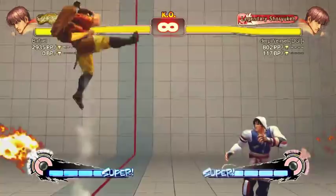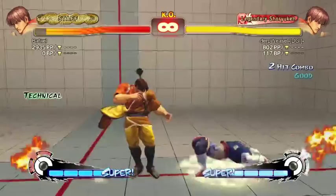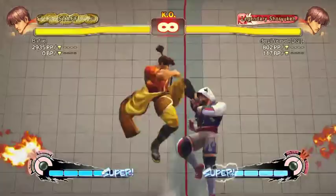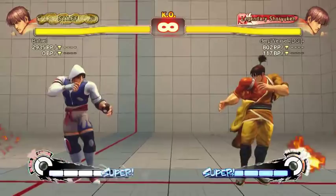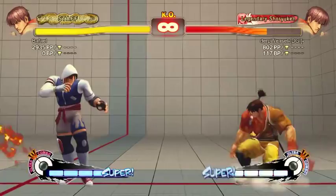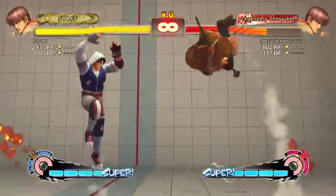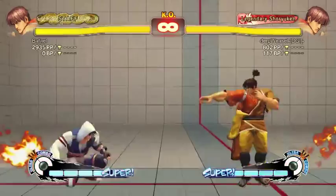Standard hard kick air normal creates a launch state and gets two hits. You can't juggle off it if it gets both hits, but if it gets only one, you can actually combo an EX shoulder. Neutral jump medium kick is also a good little anti-air. Neutral jump fierce has a good hitbox for safe jumps. Jump strong airs pretty well but it doesn't get used much. Jump short and jump jab don't have notable uses.